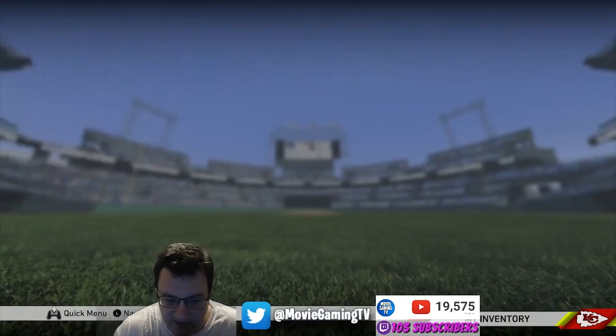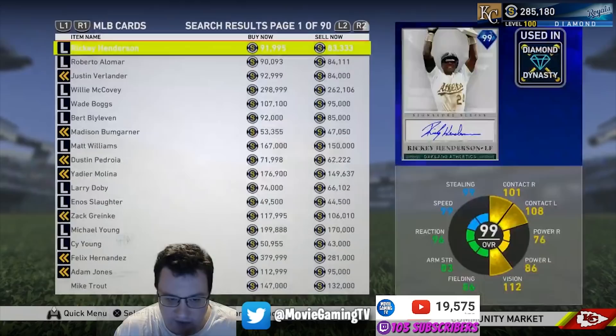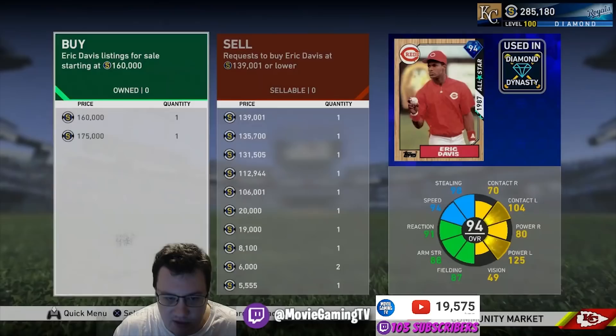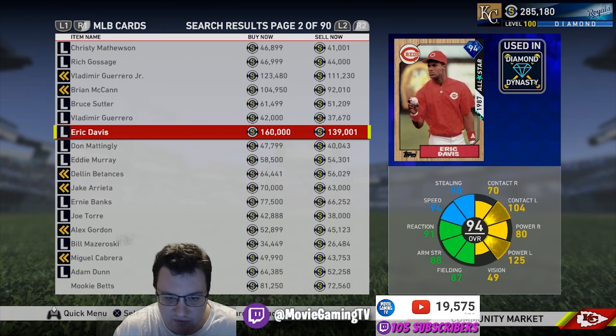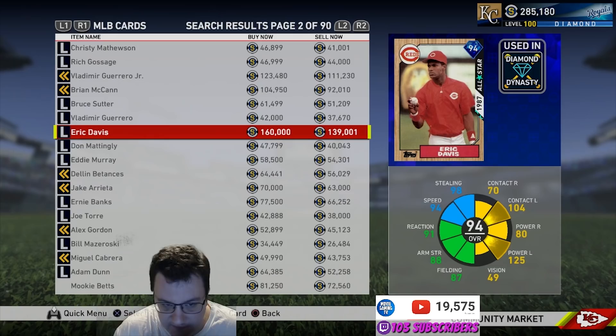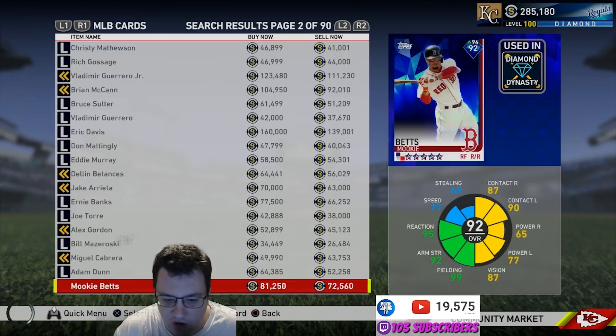The final thing you can do is go into the community market and flip cards. For instance, if you had a bunch of stubs, you could buy an Eric Davis for 139,000 and then relist him for 159,000 — just under that 160,000 threshold. That's what's known as flipping cards, and it's a super good way to make stubs. It just takes a little bit more time.